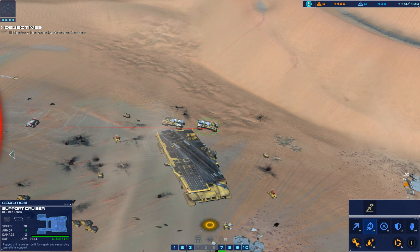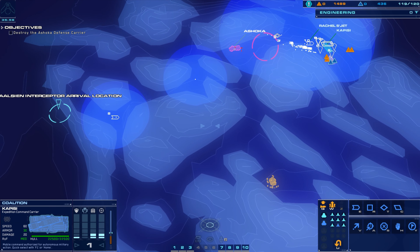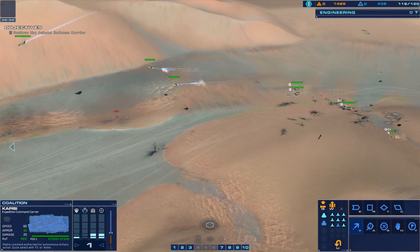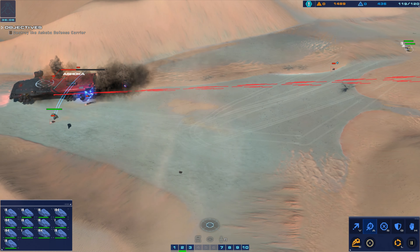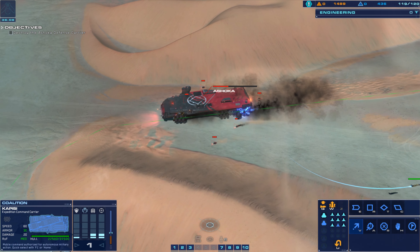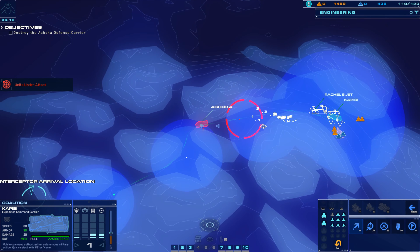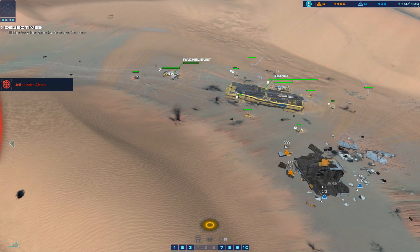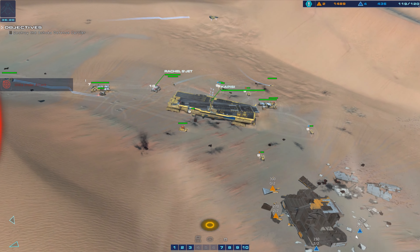Enemy aircraft will enter the combat zone in approximately five minutes. Fire support. Strike craft making effective fire. Missile battery online. Target set.